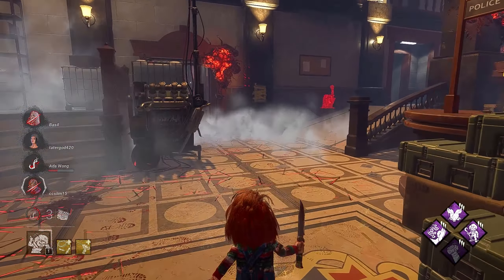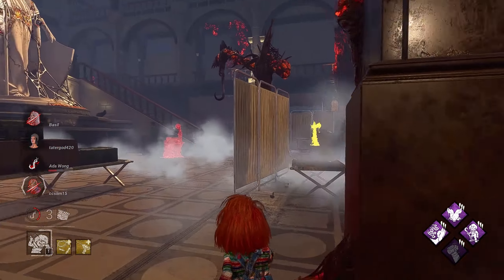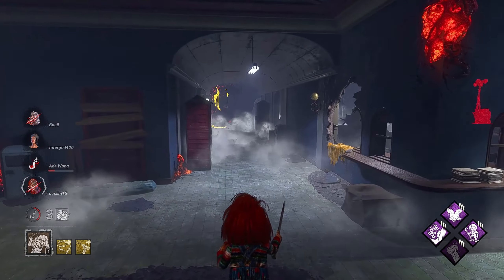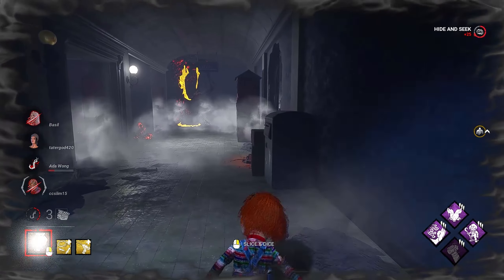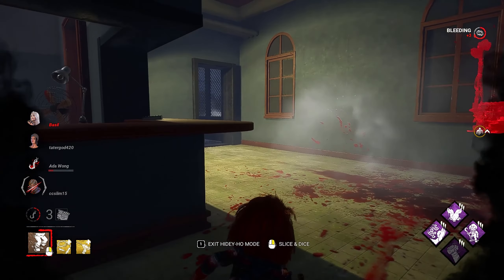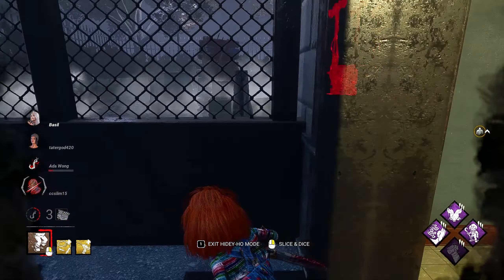I told myself I shouldn't have, but I did anyways. I should have only gone with the power sooner. It means we should have someone coming for the save here in a split second. Or we're out here by the gen — that gen does have a little bit of progress, but I don't see anybody.